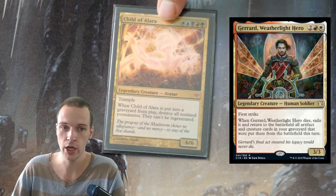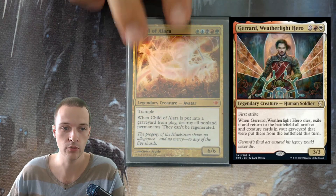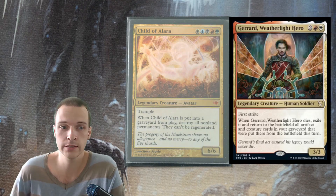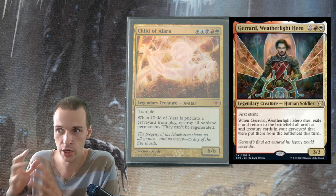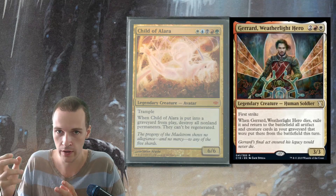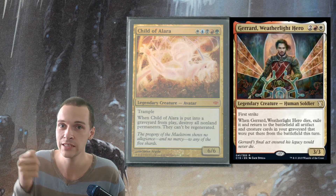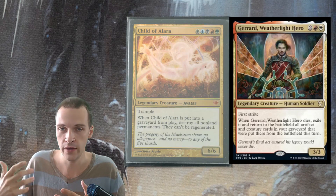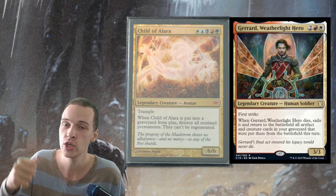Let's take a look at Child of Alara — it has a similar text. When Child of Alara is put into a graveyard from play, that is a die text, the old die text: destroy all non-land permanents, they can't be regenerated. The problem with Child of Alara is that when it dies, you get an effect to destroy everything. But to make that effect happen, you have to put Child of Alara into your graveyard and let it stay there. If you take Child of Alara to your command zone, you don't get the die effect because moving a commander to the command zone is a replacement effect to the die effect.